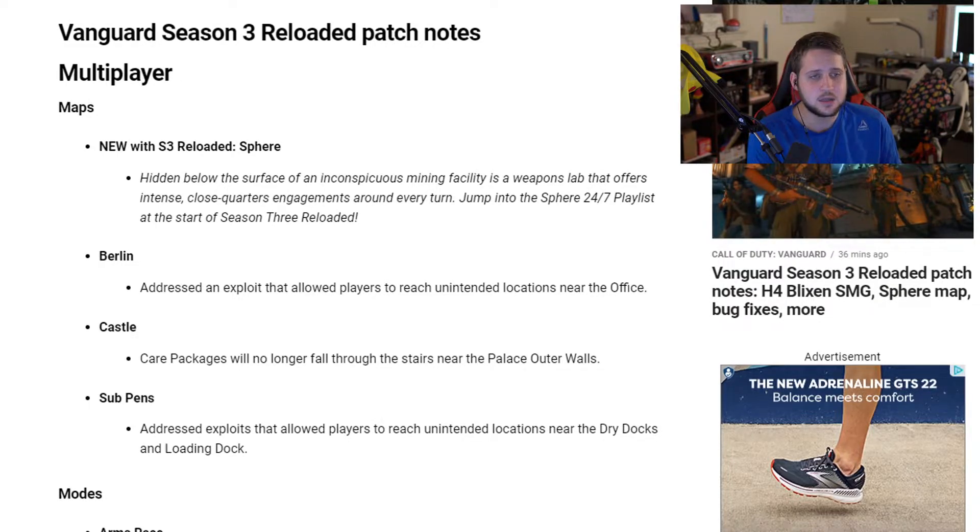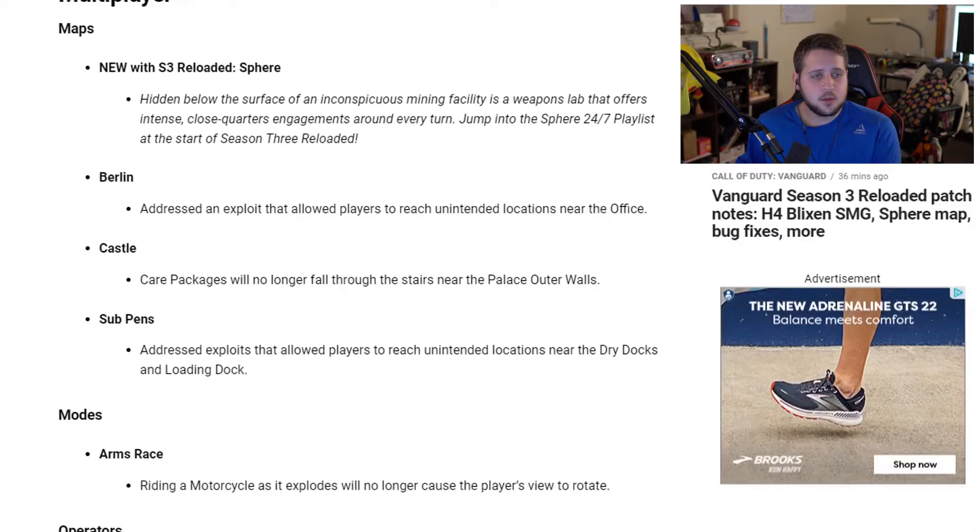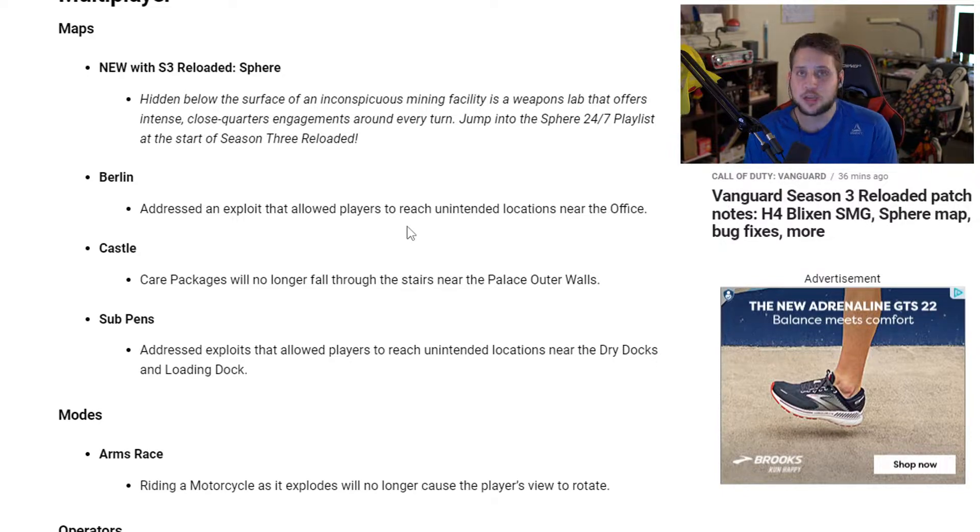For map fixes: Berlin — they addressed an exploit that allowed players to reach unintended locations near the office. For Castle, care packages will no longer fall through the stairs near the palace outer walls. Sub Pens addressed exploits that allowed players to reach unintended locations near the dry docks and loading dock.